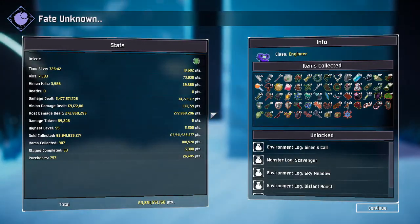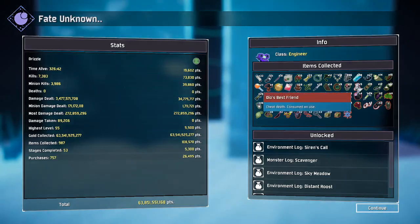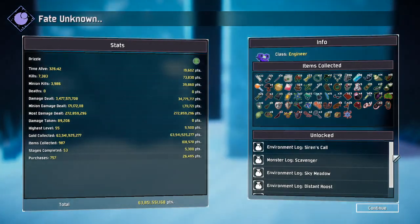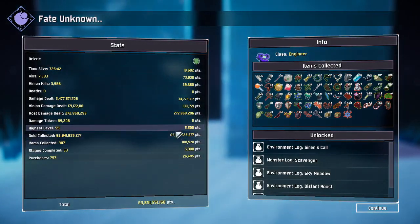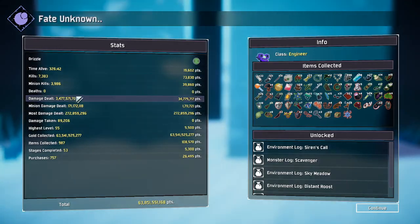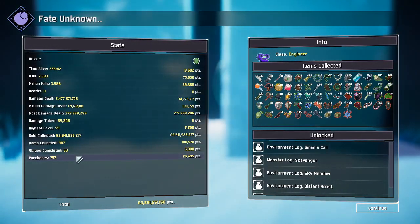Look at the amount of items — I even had five extra lives. We completed the challenge: beat 53 stages, collected 63 billion gold. Damage dealt — oh my god, 3 billion. I didn't even die once. Highest level was 55. I collected almost 1,000 items — jesus. It really doesn't look like a thousand items, but maybe it is.